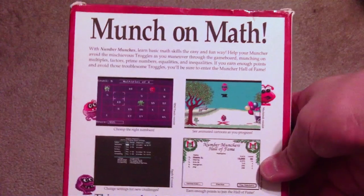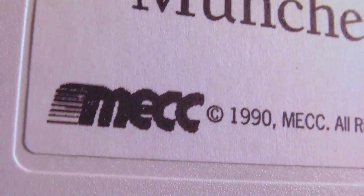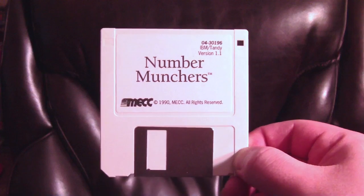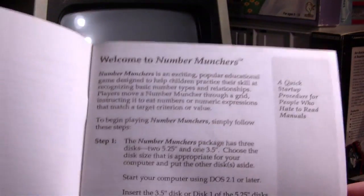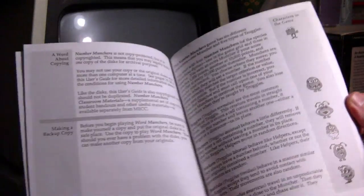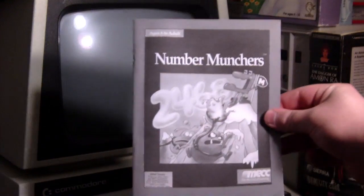Well, seeing as it's called Number Munchers, that makes complete sense. I mean, what else would I munch on? The game was developed and released by MECC in 1990, and inside the box you got the game on a floppy disk, either 5¼-inch or 3½-inch like this one here. You also get the Number Munchers manual, which is packed to the brim with all sorts of useless information. Want a quick startup procedure for people who hate to read manuals? Just read this manual. Flawless logic. It also lets you know about the extra material that could be purchased for classroom usage, as well as the fact that the game isn't copy protected. So please, don't copy that Word Munchers floppy.